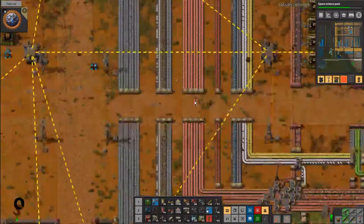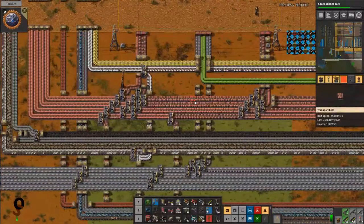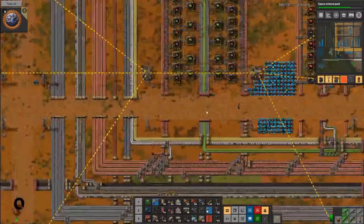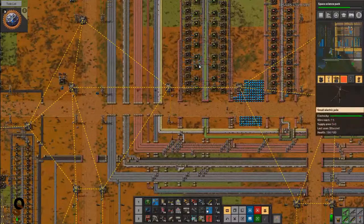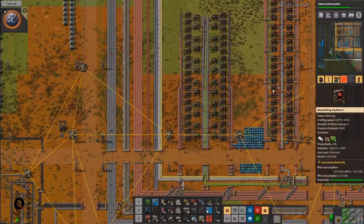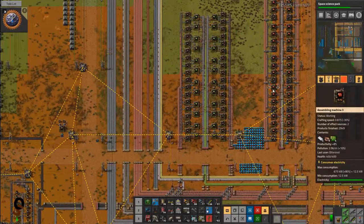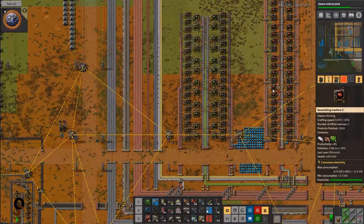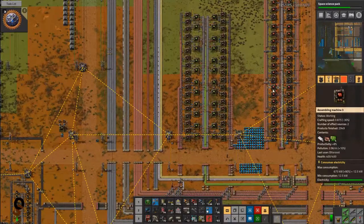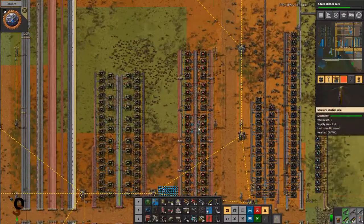Copper — we need to make sure we have way more than enough. For circuits, I think having two arrays of green circuits and two arrays of red circuits, each filling up a belt, should be good. I don't know what I was thinking doing only one — there's a lot of red circuits needed.